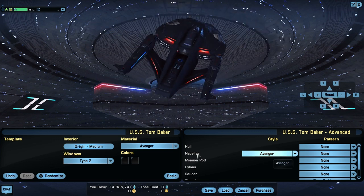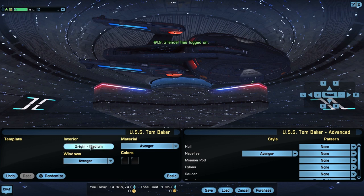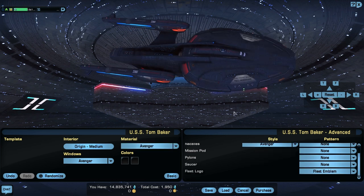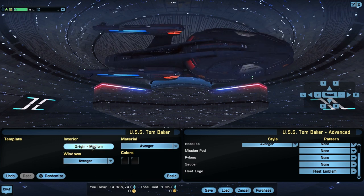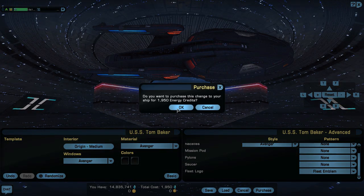On the nacelles, you can change these little fins — no fins or fins, that's all you can change. I went ahead and kept the fins on. For the window type, you have several different options. I didn't have the Avenger window on before, so let's go ahead and change that right now so I can have the Avenger windows. We'll have the fins, the Avenger windows, Avenger material, no patterns, and we'll keep the fleet emblem on. For the interior, you have the origin bridge and you can have whatever size you want — I'll keep it on medium, which is default. So let's save that — that is what I'm going to go with on the visuals.